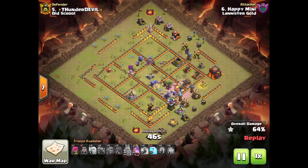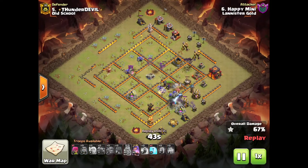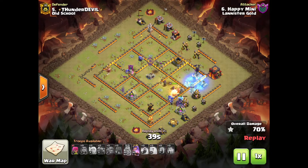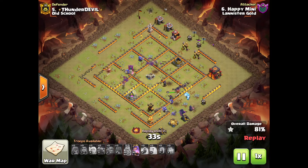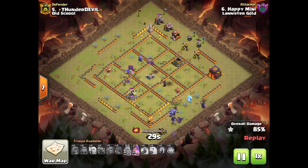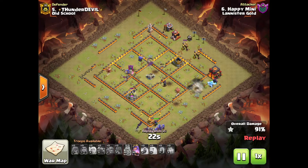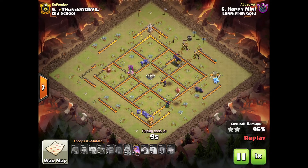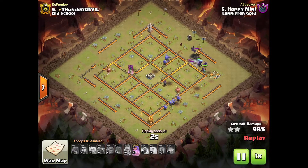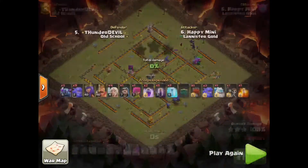Those bats are just unstoppable — they come and destroy stuff in seconds. That X-Bow is gone — there's nothing to stop them. Just that one air defense remaining, and that's going to go too. Now the bats are free. Look at how overpowered this raid is — he's got about ten bowlers left, three PEKKAs, bats, queen with ability, archers, a wizard — he's got everything in. That's how good this attack is. One of the best attacks without doubt — amazing stuff. Happy Mini did a wonderful job.